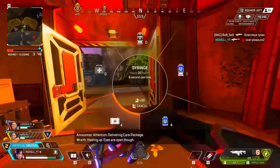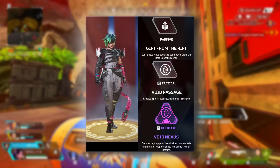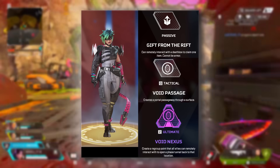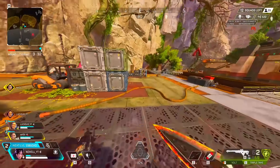We knew about Void Passage because it was from Cave, one of the original leak legends, and it's the same ability that Ash originally had and so did Revenant during playtesting. The ultimate is called Void Nexus, where you create a regroup point that all allies can remotely interact with to open a phase tunnel back to that location. Overall, her kit seems pretty interesting — she's basically a combination of Wraith and Ash.